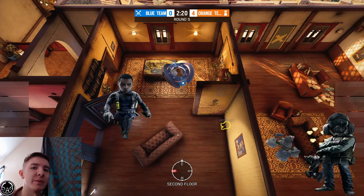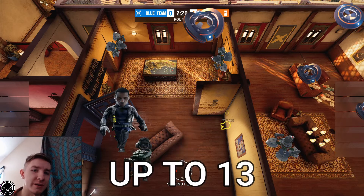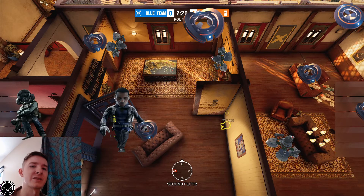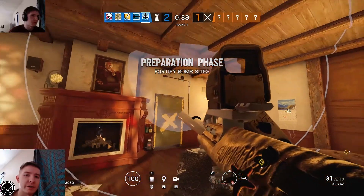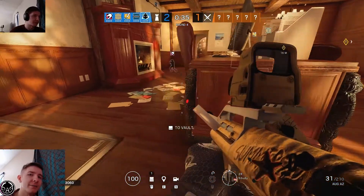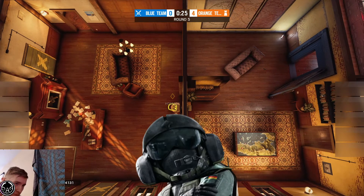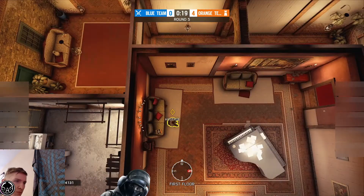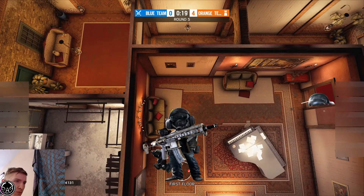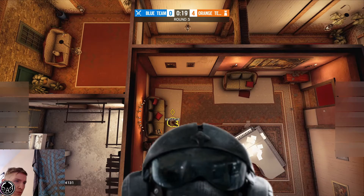So we assumed they'd try to open up Sight and push in, so we brought Wamai and Jaeger. The Wamai-Jaeger combo is so powerful because you can deny so much utility. The only problem is they actually brought an IQ and went below, so they ended up getting all the gear anyway. The way to counter that is to bring a roamer below to shoot anybody trying to come in with IQ to get stuff off the wall. At the very least, it delays time and keeps the site closed.